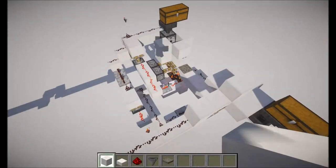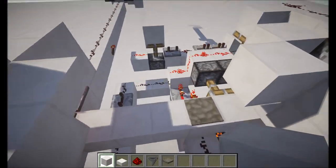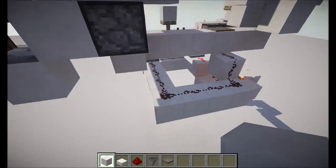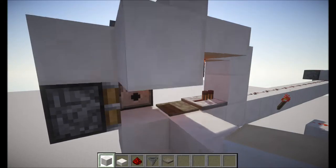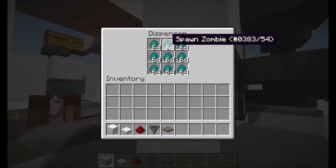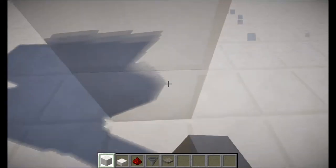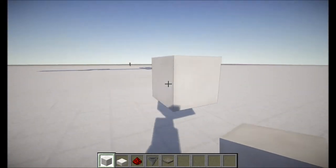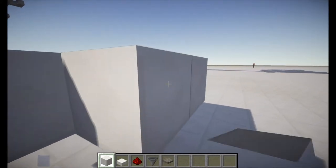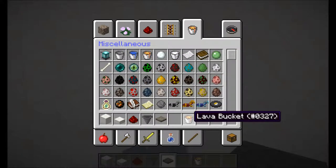So now I'm going to attempt to explain this safety mechanism, which you actually do not really need. But I just thought it could be interesting to explain. What I did here is I made the mistake to use zombie spawn eggs. And the reason why this is a mistake is that zombie spawn eggs have a certain possibility to spawn zombie babies.